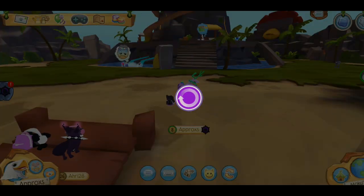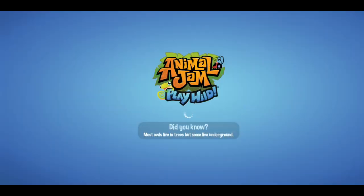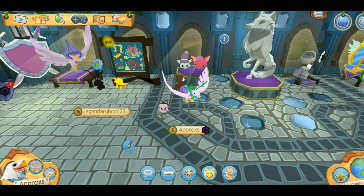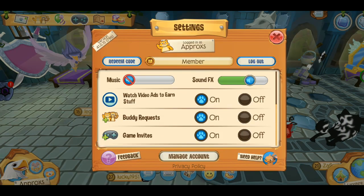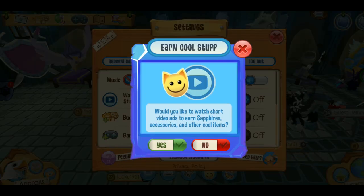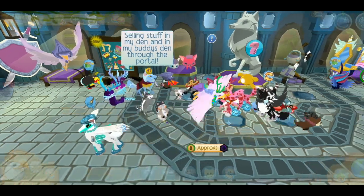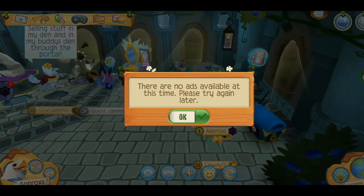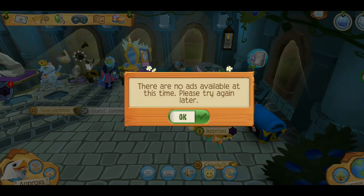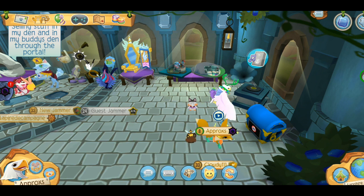The last and easiest way to get sapphires: go to Jamaa Township, go to the sapphire shop, and enable a special option in your settings — 'Watch ads to earn stuff.' Turn that on. It will ask if you'd like to earn sapphires, accessories, and other cool items — click yes. Then go to the sapphire shop and click on the chest. Most of the time, these chests have video ads you can watch to earn sapphires.